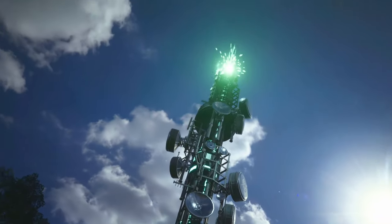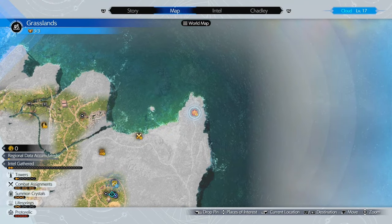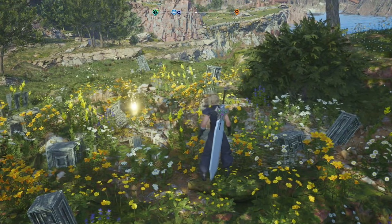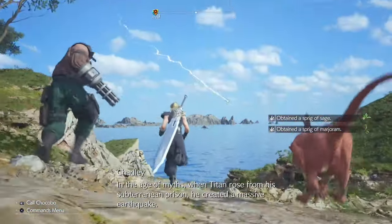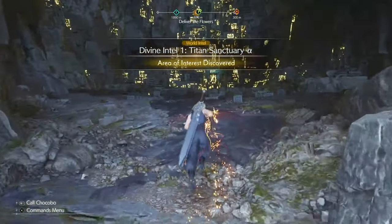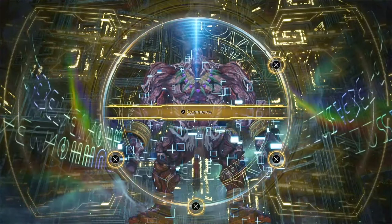The first Titan sanctuary will not be marked on the map, but start heading to the phenomenal intel marked on the map after Chadley shows you how to activate the first Remna wave tower — this is north east of the Chocobo farm. As you get close, you will see a large glowing rock on the left of the path. Chadley will explain that smashing these leads you to the Titan sanctuaries. Break this and follow it down a path on the cliff side of the coast. You will find Titan Sanctuary Alpha, where you have to put in the right inputs at the correct times to get the divine intel. Doing this rewards you the divine intel and completes the first sanctuary.